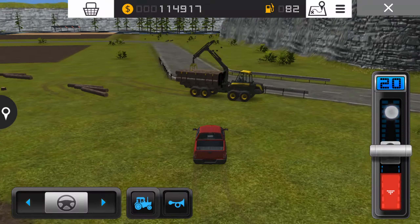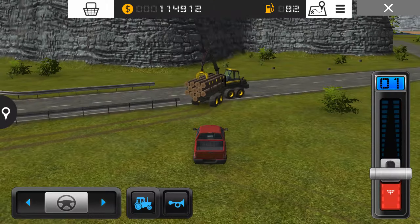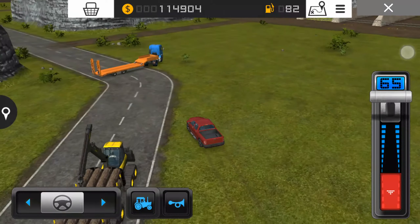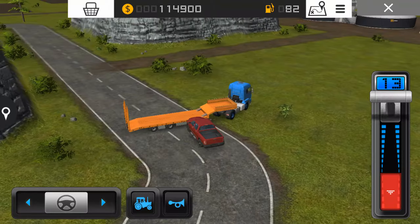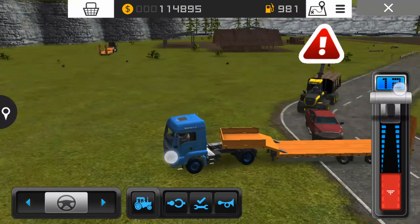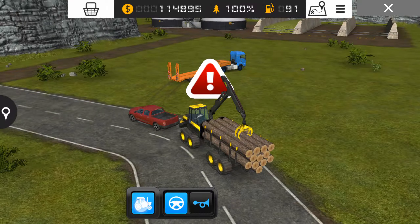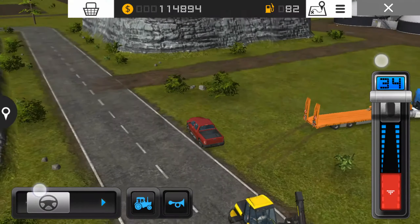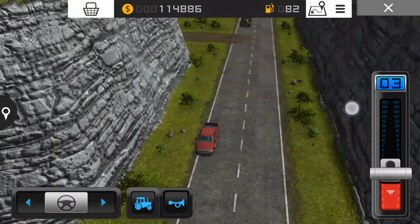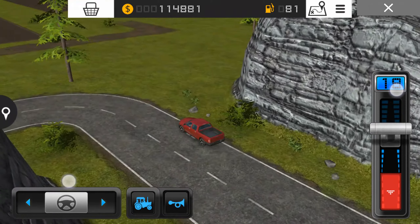We'll follow him. I just don't want to drive it. Wow, that was some energy skills. What if he's going to go around this trailer? Oh, he's taking the back roads.